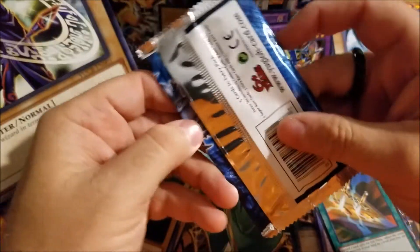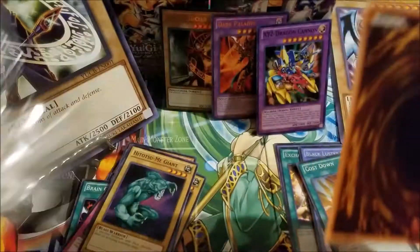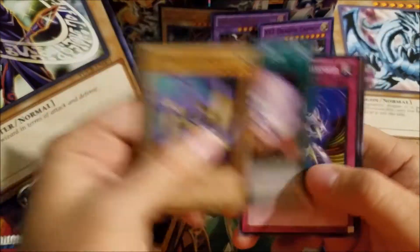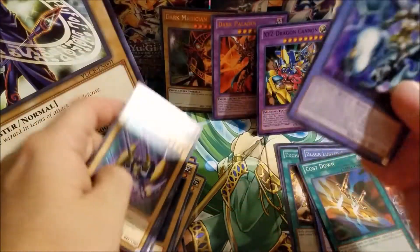Last pack. Let's see how she goes. X Head Cannon, Magic Reflector, Interdimensional, Sword Stalker, and Paladin of White Dragon.